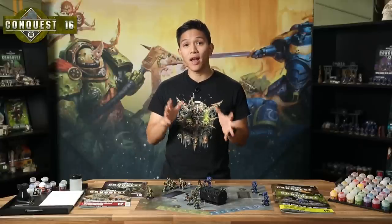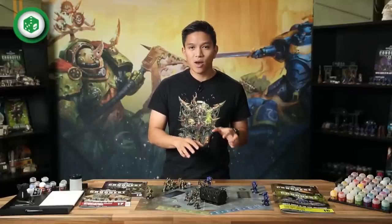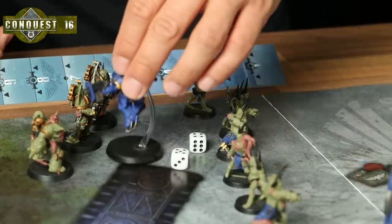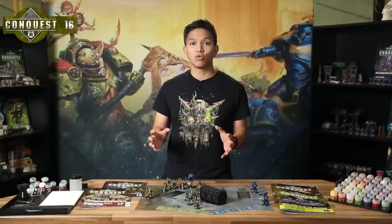Models with the Fly keyword can also ignore vertical distances and intervening units to charge a distant enemy, as long as they can see their target and it's within 12 inches. For example, if the Inceptor wants to charge the Plague Marines — they're within 12 inches, so he can try. If he couldn't fly, he'd only be able to charge the Poxwalkers as there's no way around them. The Plague Marines fire Overwatch; assuming they fail to kill him, he rolls his charge roll. Nine is enough to land him within one inch of the Plague Marines — charge success. Remember to make his Crushing Charge roll before moving on to the fight phase. Now it's time to play tutorial mission 15. Good luck.